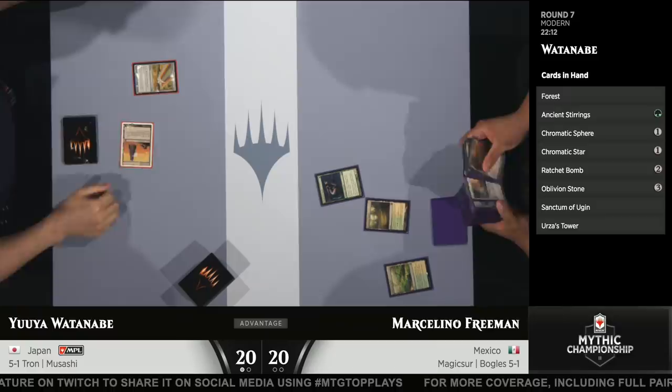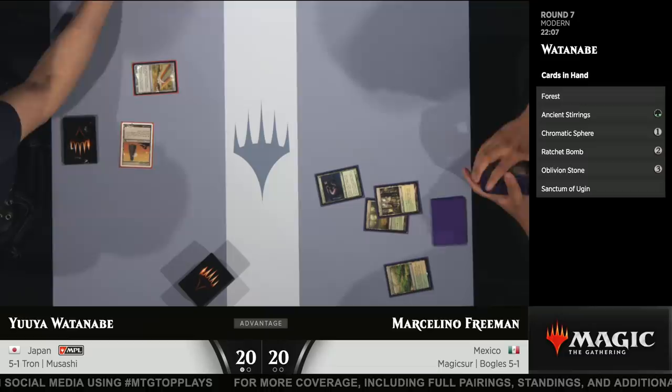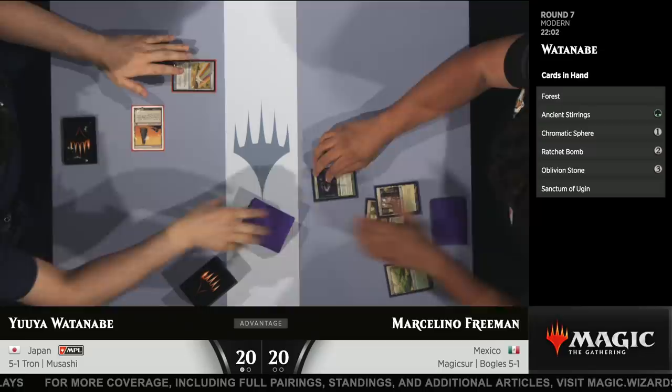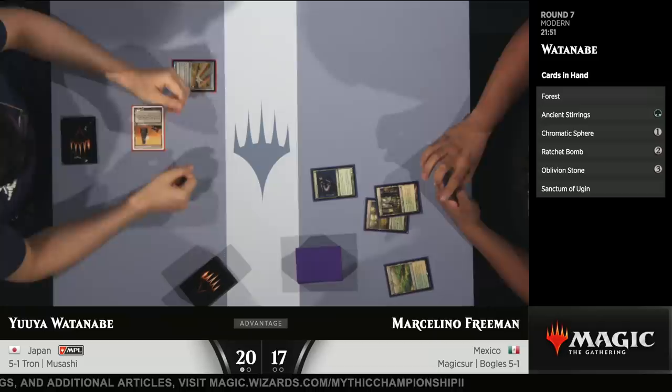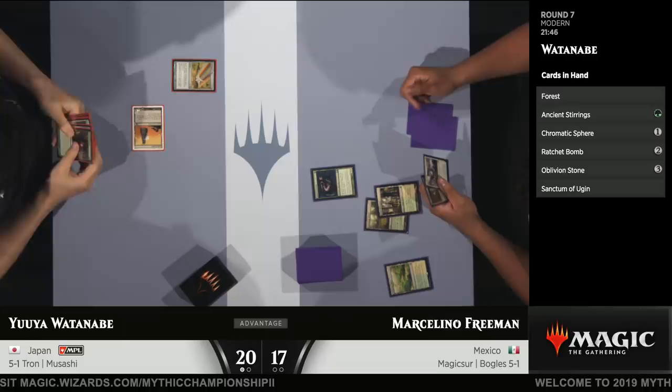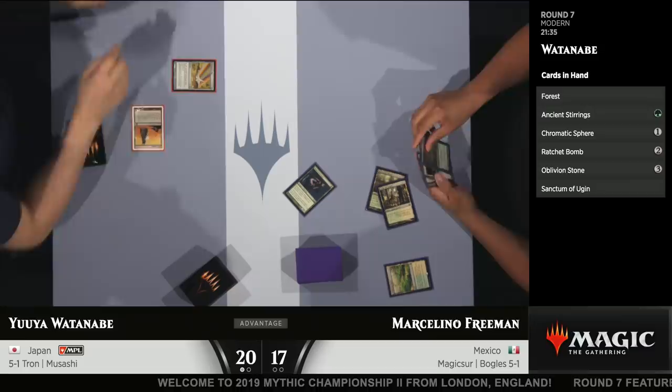Let's get into game number two. Yuya Watanabe picked up a quick victory in game 1 with turn 3 Tron. On the other side, Marcelino Freeman had a pretty clunky draw from the Boggles deck given the mulligan rule. Let's see if he can get off to a better start. Take a look at Watanabe's hand — he doesn't have another Tron piece here. He has Ancient Stirrings to help find one, but he has a very important sideboard card: Ratchet Bomb. That card is phenomenal in this matchup.